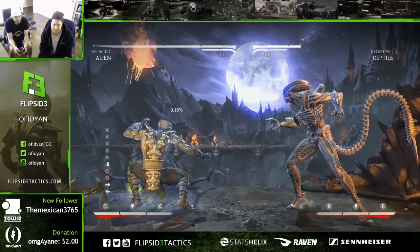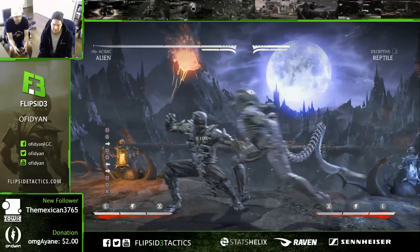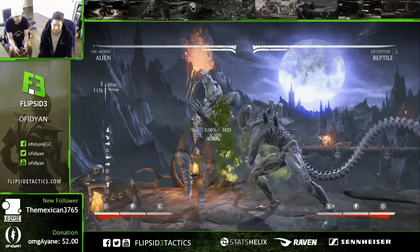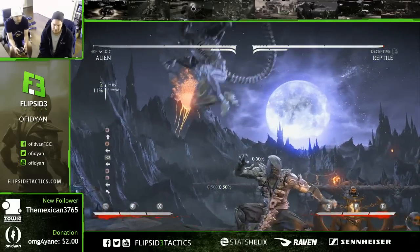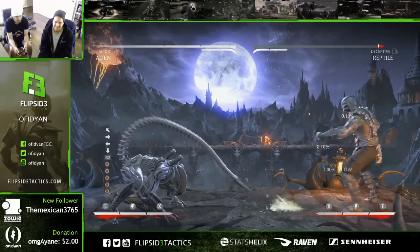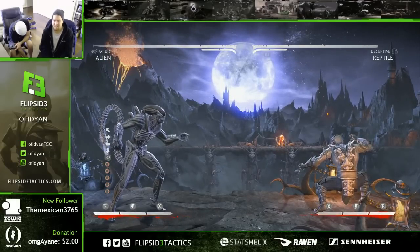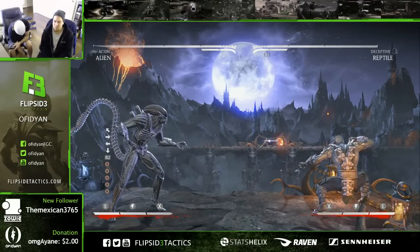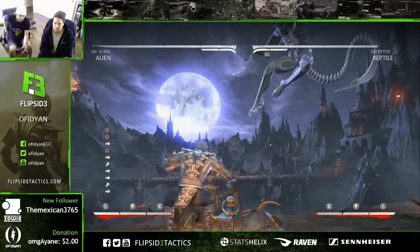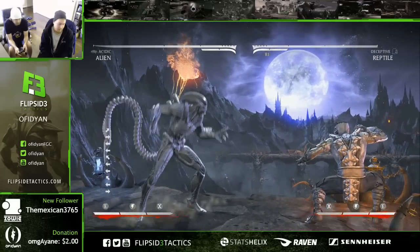So basically he might have on-par or better zoning than Reptile does — has the DOTs, better range, safer mix-ups. Is that kind of what came out of this? Yes, way better — like better DOTs. And probably better meterless damage if you consider 4-4-1-2 as Reptile's launcher and then you do the same for Alien.